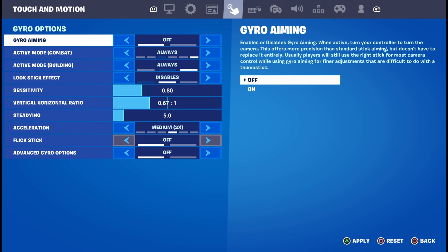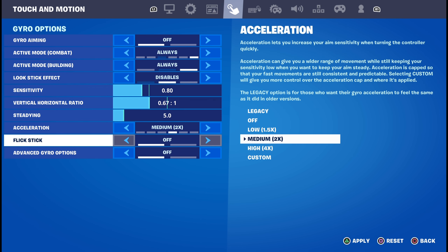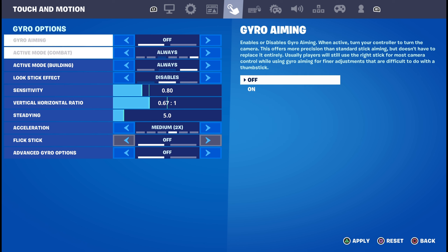Coming over to the gyro settings — a lot of people ask if I use gyro. I actually used to use gyro settings but I found they aren't really as effective anymore. What it does is whenever you move your controller it aims in that direction, so if you move it to the left you're aiming to the left. It's pretty cool but I feel like it messes up my aim, so I just don't use it. But if you want to have it on, you can.